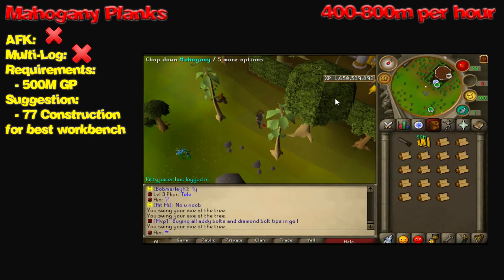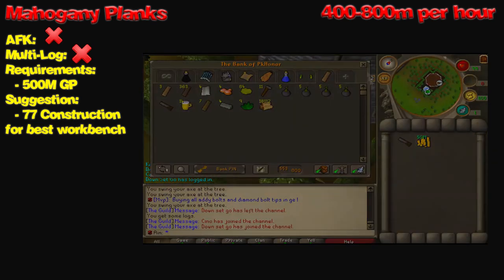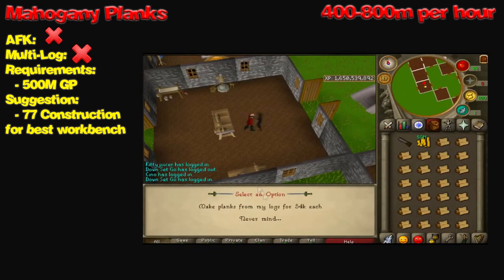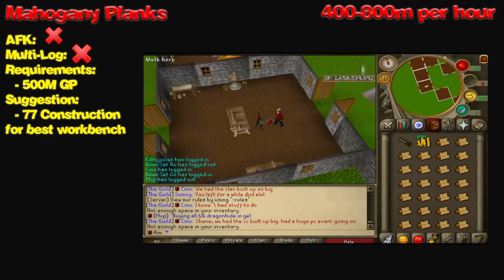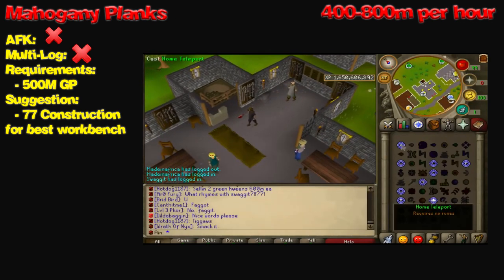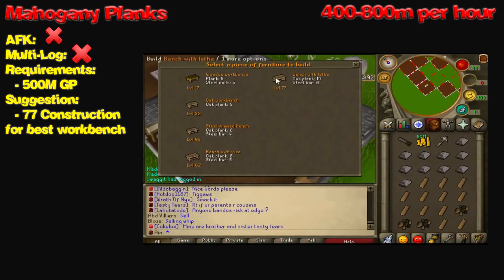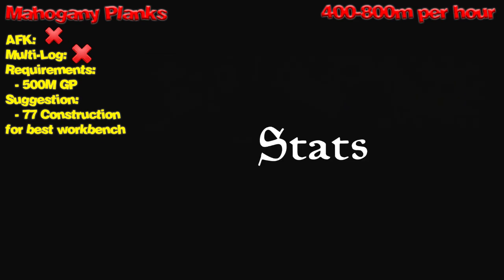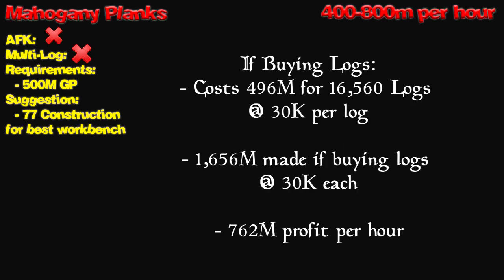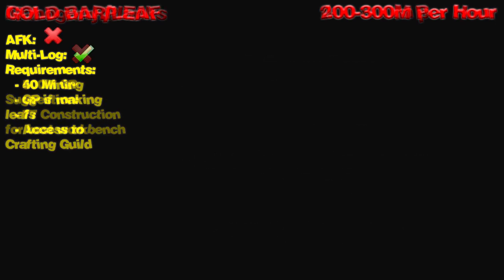Next up, we have Mahogany Planks. You can click an annotation on screen to go to my separate video on this method, but here's the quick rundown. To make Mahogany Planks, you either need to have your own house with a workbench — which is highly preferable because they're really cheap and you can have your butler right there — or you can go to Seers' Village and run from the bank to the west and back. The requirements are at least 500 mil GP and I suggest having 77 Construction for the best workbench. You can cut the Mahogany Logs yourself or buy them off other players via trade or the GE.